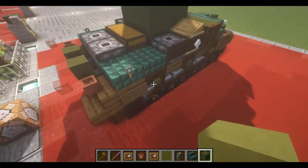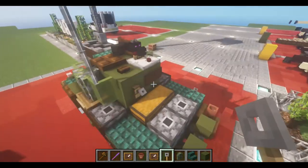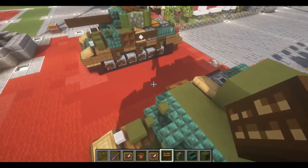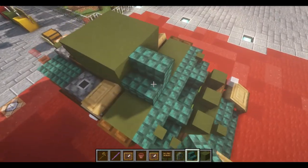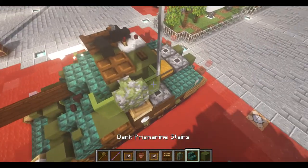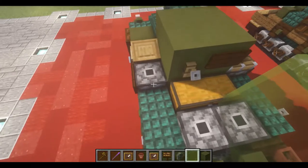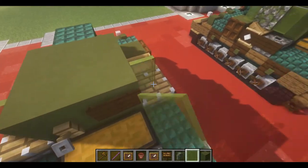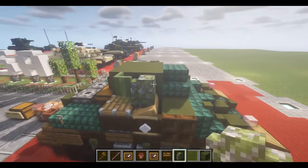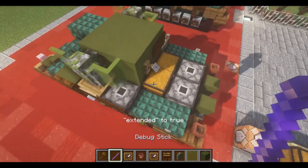On the back, we're going to take a wood tripwire hook on this side, and on the opposite side a dark oak sign. Moving on to the front, we're going to take our dark prismarine stairs and do something similar to the last layer. We're just going to place down two panes on top of the pistons, then a mossy cobblestone wall, and then a green stained glass pane. We can take our debug stick and fix all the stuff to make it look how we want.